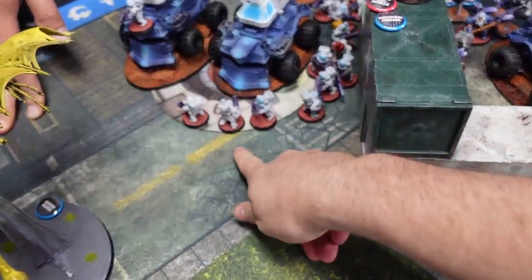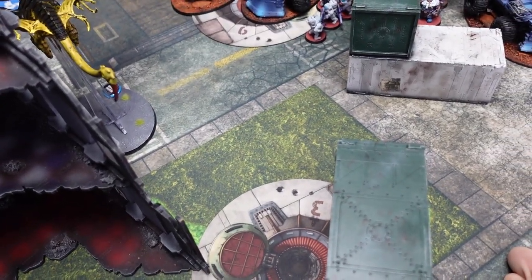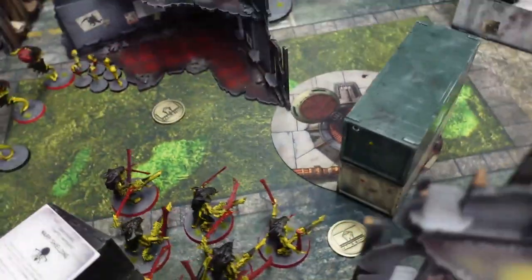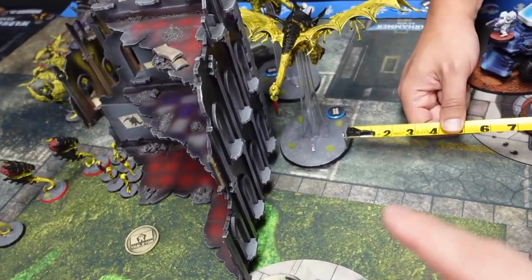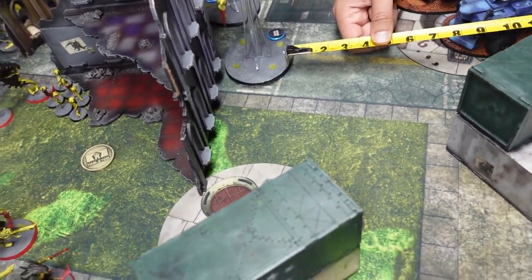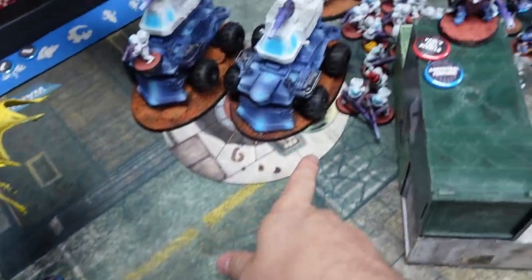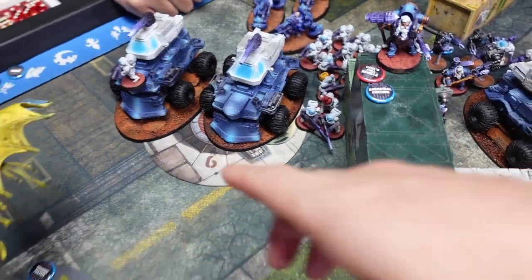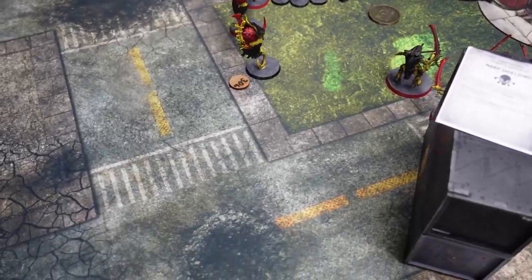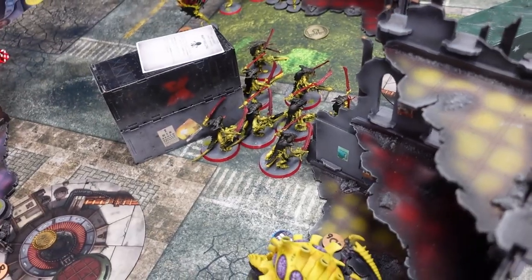The smite is going to hit the 20-man squad — six mortal wounds onto them with no feel no pain yet. Thomas pulls some models from the front hoping to get guys out of range. Joe then tries Neuro Parasite through the Harpy's synaptic link chain within 12 inches, hitting that same squad for three more mortals. Thomas can't deny it.